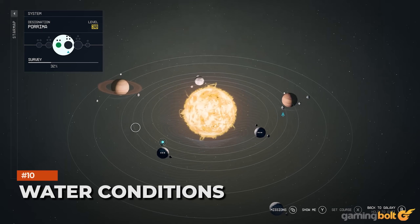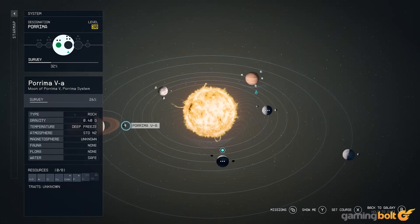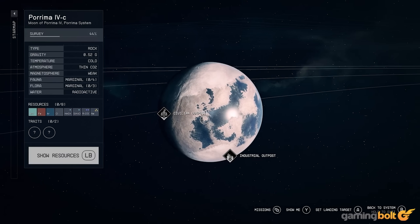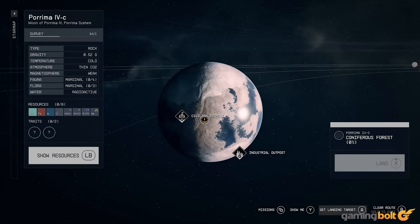Water Conditions: Interestingly, water is also mentioned and can have conditions like radioactive, safe, and so on. Bethesda hasn't explicitly showcased underwater exploration, and there's no fishing, but mentioning how safe the water is indicates some interaction. Perhaps it's relevant for harvesting H2O, listed as one of the many planetary resources. Time will tell, but maybe don't jump into the first radioactive lake that you find.